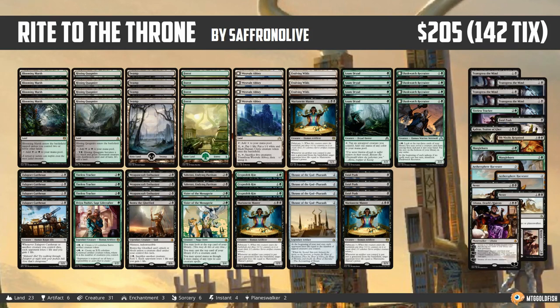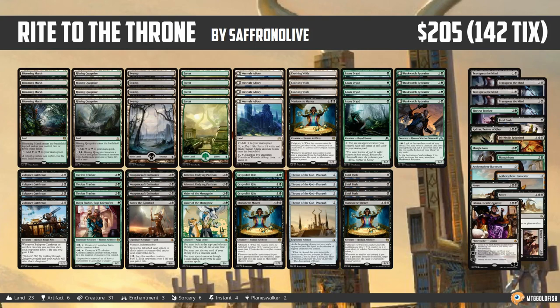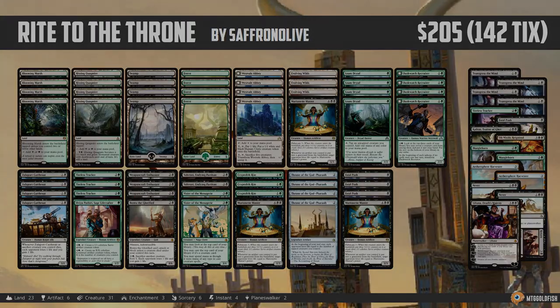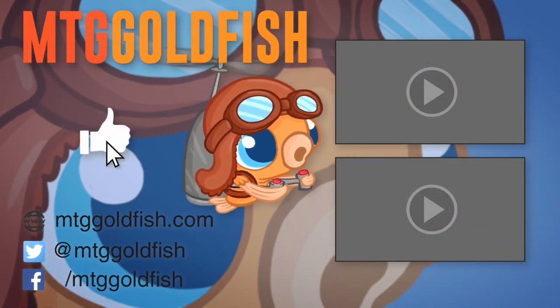Overall it was sweet, good, fun — just a blast. That's been our Against the Odds deck for this week: Right to the Throne, featuring the Throne of the God Pharaoh and Cryptolith Rite combo in Standard. Thank you very much for watching, I hope you enjoyed the video, and I'll talk to you soon.